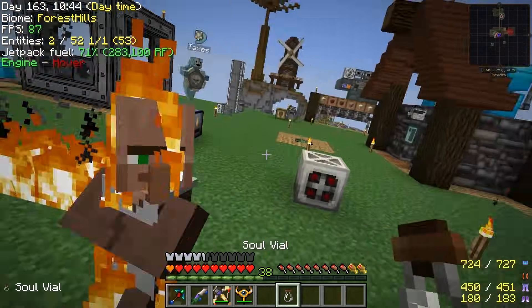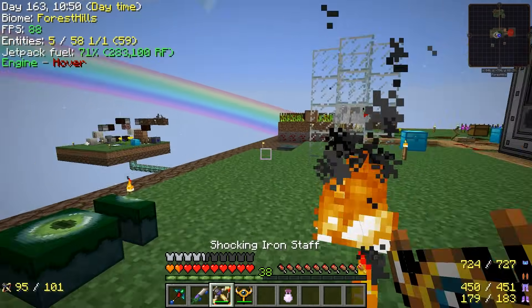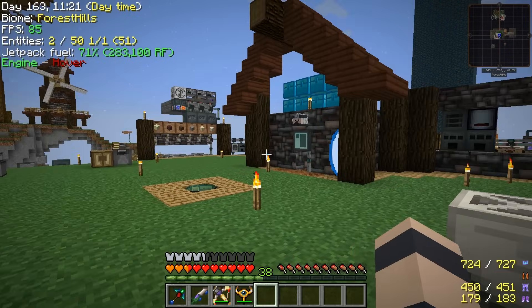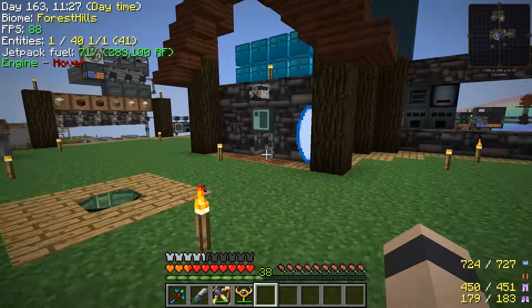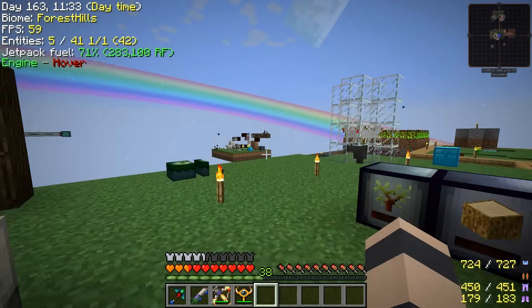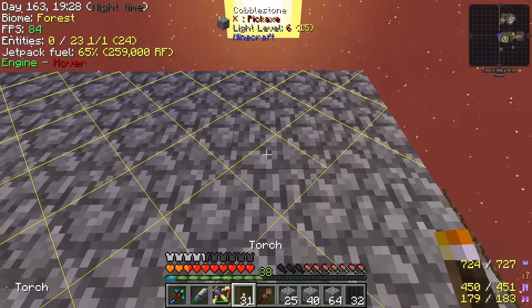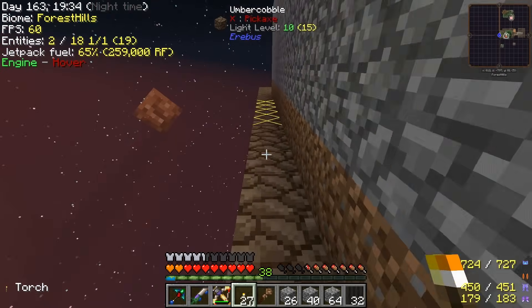It did not turn into a witch. I thought when villagers get hit by lightning they turn into witches. You know why it didn't work? It's because that was introduced in Minecraft 1.8 and we are on Minecraft 1.7.10 - so not quite there yet in the game. So we're going to have to actually spawn in a witch and catch it somehow. Just like we did before, we're going to set up a little dark room for them to spawn in and hopefully we'll get ourselves a witch fairly soon so we can make this spawner.